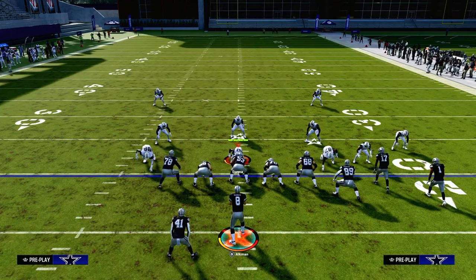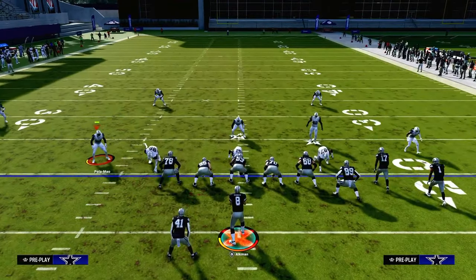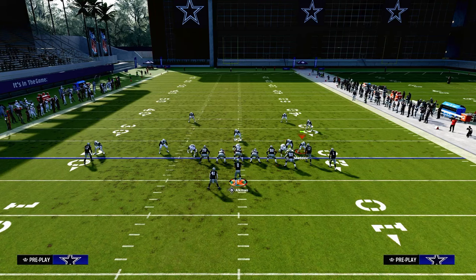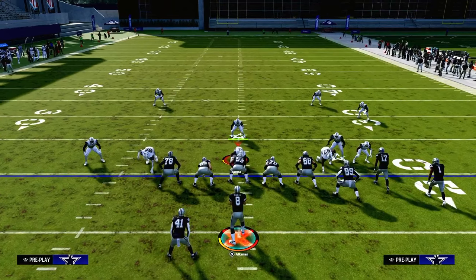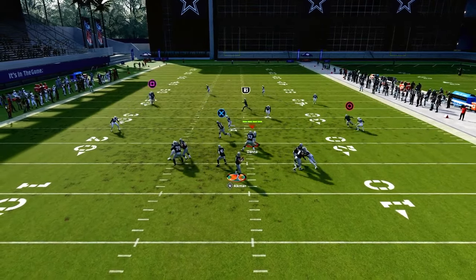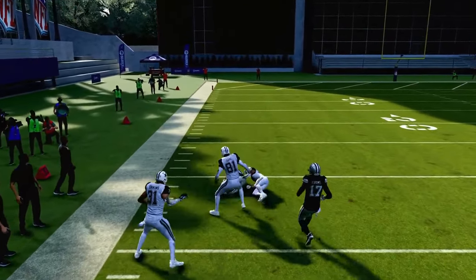Another popular thing people do against bunch is play an outside third and purple on this side, then play double Mabel with a yellow zone on the backside. If you get a coverage like this, it's actually easier — there's no cloud flat defender, so the route runs all the way across and gets super open against any kind of Cover Three or Cover Four. That's why I love Smash Return — it beats man and it beats zone coverage.